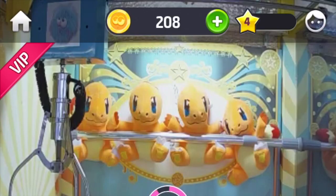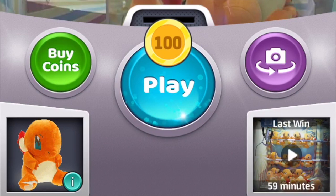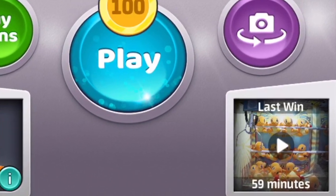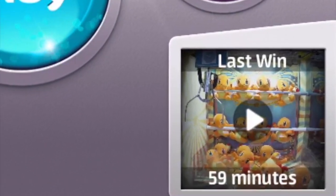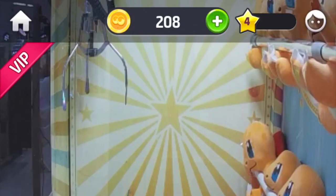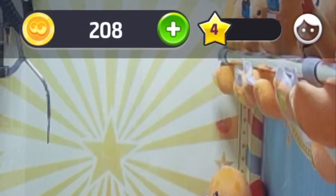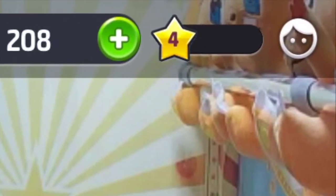The game window shows the amount of coins you have on top, the cost of the machine on top of the play button at the bottom, a recharge button, a button to switch the camera view, and a button that shows the last winning replay conveniently located in the bottom right corner, so you can easily see how a prize was won. There's also a counter at the top right that indicates your level. Leveling up gives you some rewards, so it's kind of like a frequent buyer player system, which is pretty neat.